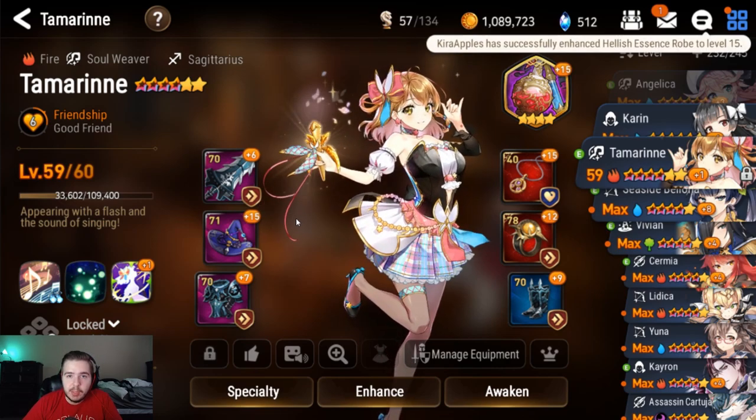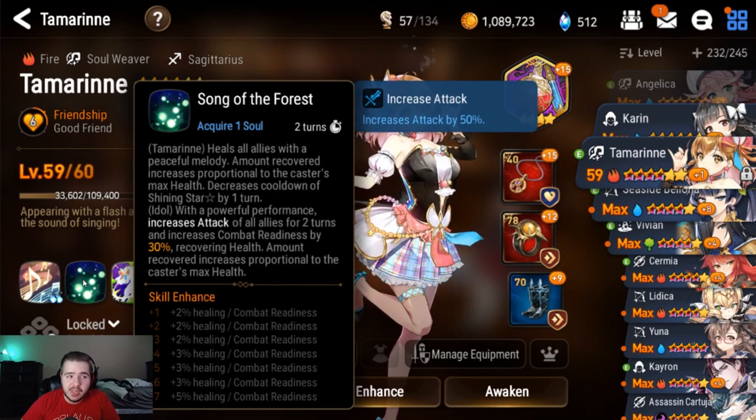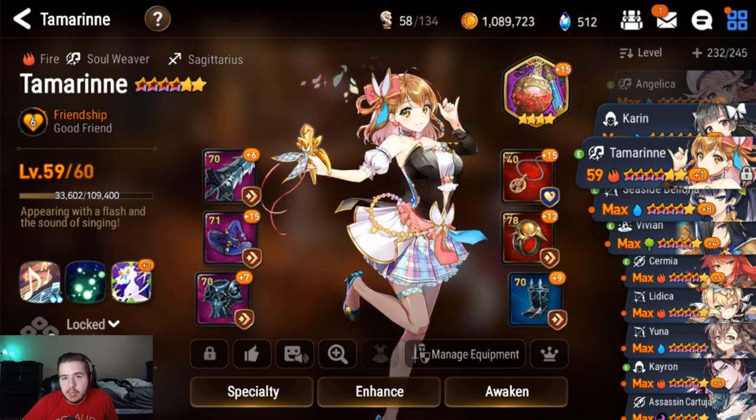So her S3 dispels all of her team's debuffs, and then her S1 can remove all buffs from the enemy — she's both a dispeller and a cleanser already. Her transformed S2 doesn't do any damage, but it gives an attack buff, CR pushes your entire team by 30%, and is also a heal. The diversity of Tamarin's abilities allows her to be a dispeller, cleanser, healer, CR pusher, and AoE team buffer in one package. She saves you multiple character spaces, fitting two, maybe even three characters' worth of roles into one team slot, allowing you to diversify your teams for endgame content.